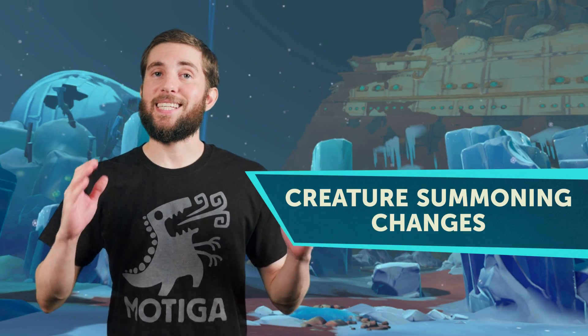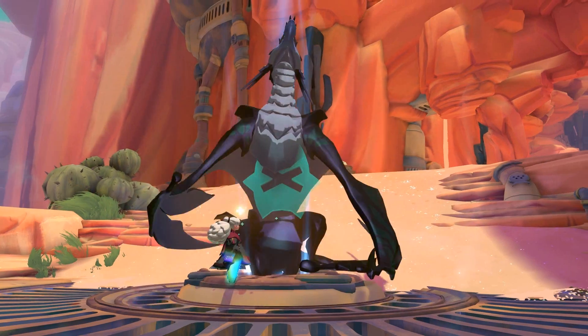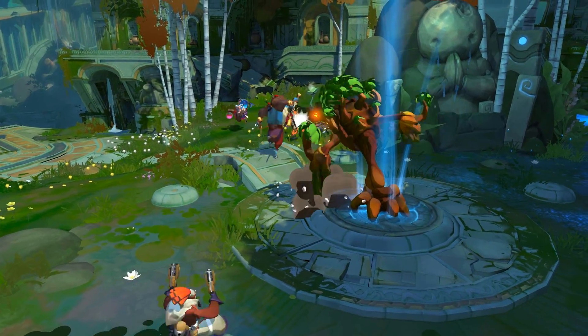Summoning has seen a significant change in that creatures now appear instantly after a slightly longer channel time. Gone are the days of waiting with the gestating creature while your teammates get all the action. Although they are easier to summon, they're also easier to kill, as their health values have been adjusted to compensate.